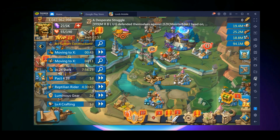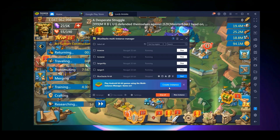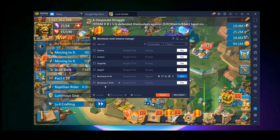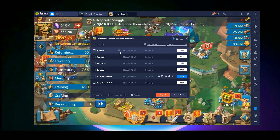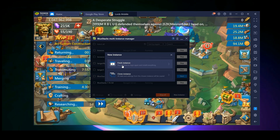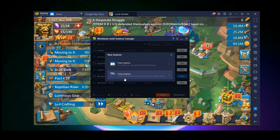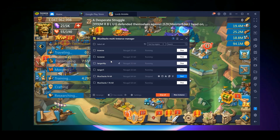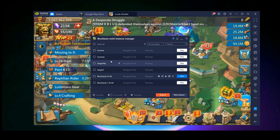The Multi-Instance Manager will open a separate window. As you can see, right now I have several accounts running, but when you open it for the first time you will only have your first window. What you want to do is create a new instance. You can clone or do a fresh instance — I usually do a fresh instance personally, though it doesn't really matter. You do a new one and it gives you a fresh window.